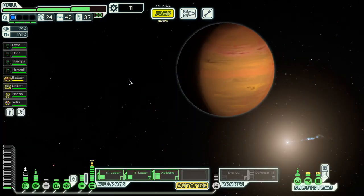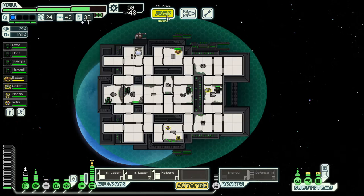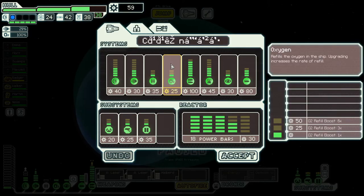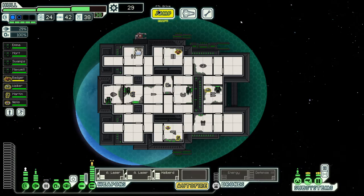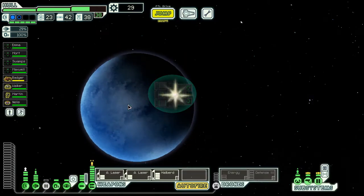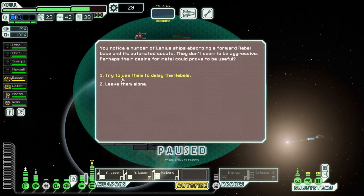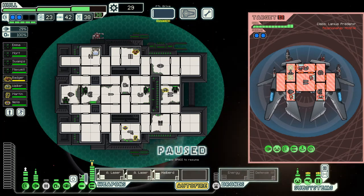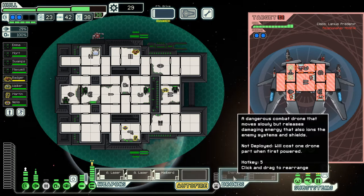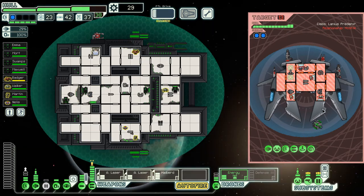We don't have any money so no store right now. Federation science craft — look at a bunch of money. I have power, as much as I probably shouldn't be spending money right now. Definitely need power. Let's try and use them to delay the rebels — they don't listen, they never listen.